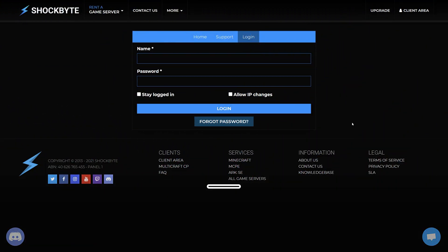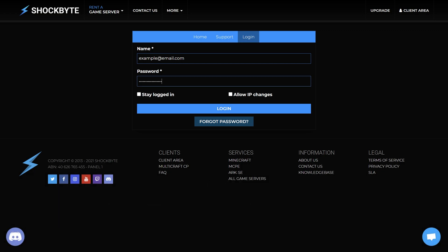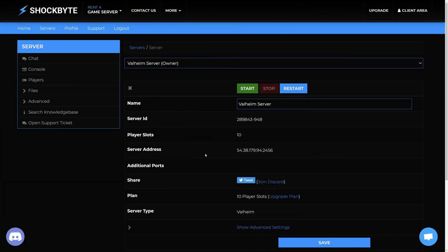Your server control panel login details will have been sent to your email after completing the purchase of your server. Once you have the login details, access the server control panel from the link provided in the email to set up and manage your server. The server control panel allows you to stop and start your server, access server files, adjust configuration settings, and so much more.